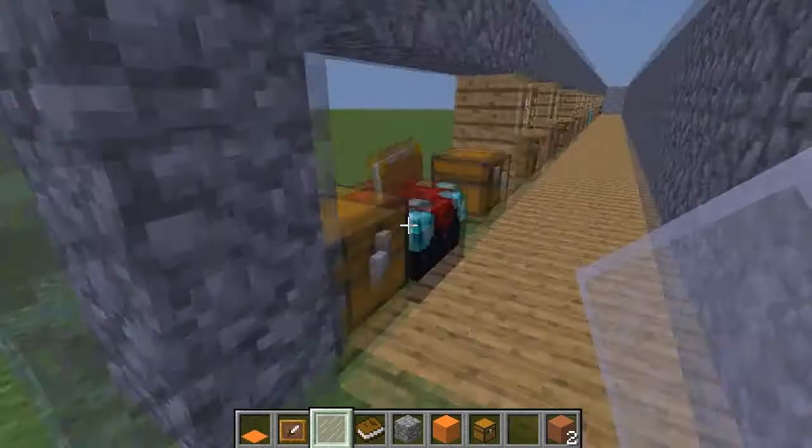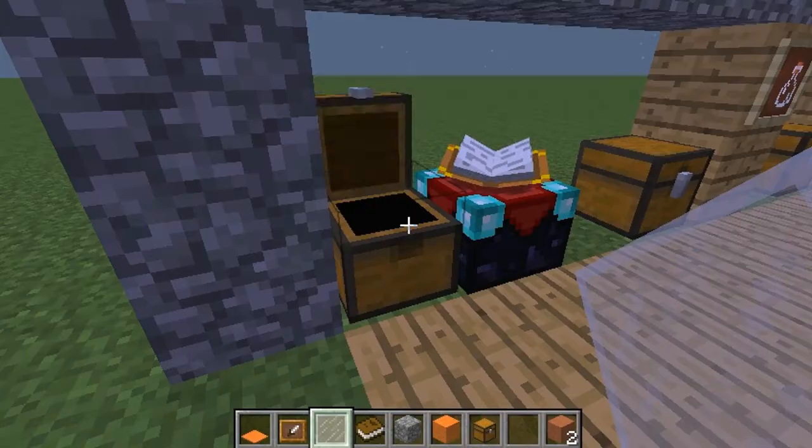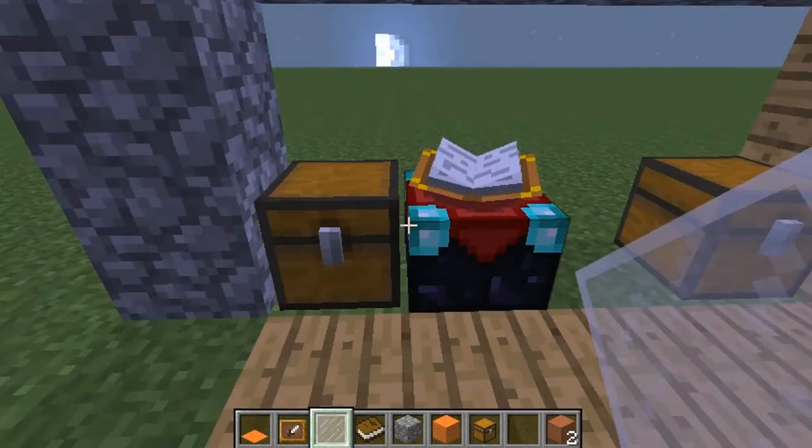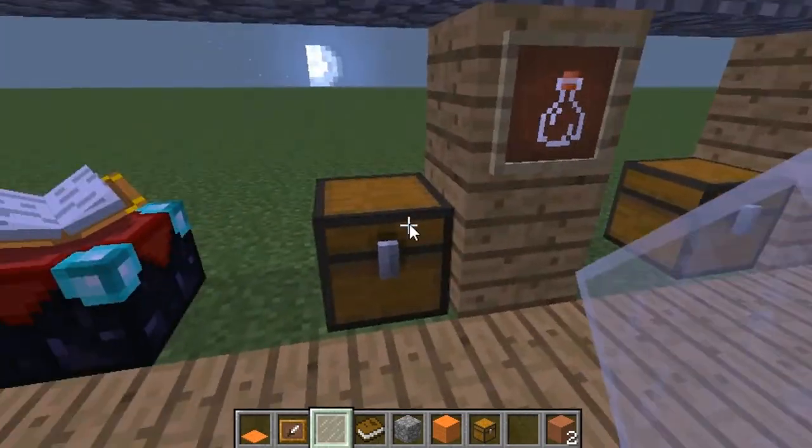Let's jump straight into this with the enchantment table. It's simply 4 bits of obsidian, 2 diamonds and a book on top, making your enchantment table which is used to upgrade tools in Minecraft.